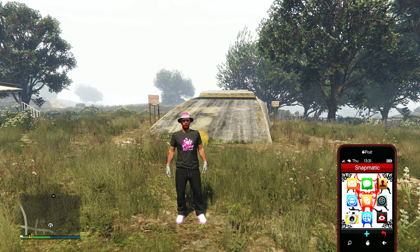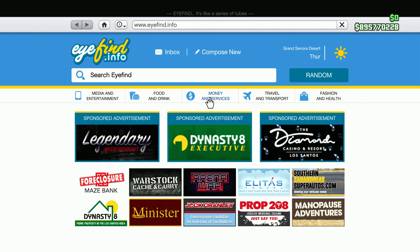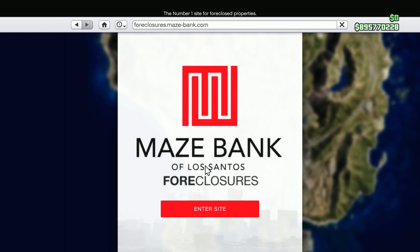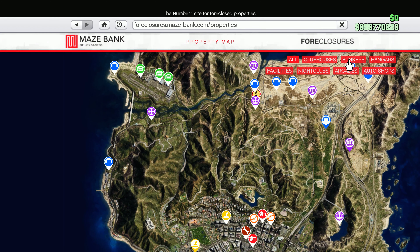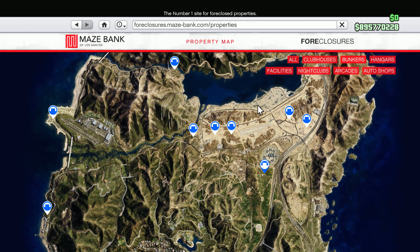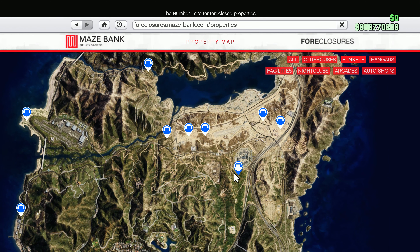First thing you need to do is own a bunker. If you already own one you can skip this part, but just in case, I'm showing you where to buy a bunker. Open the internet, click on Money and Services, then go to the Maze Bank Foreclosures website. You can filter on the top right to bunkers and choose whichever you like — some are cheap, some are more expensive depending on location, but they all give the same result. It's just location that's the difference.